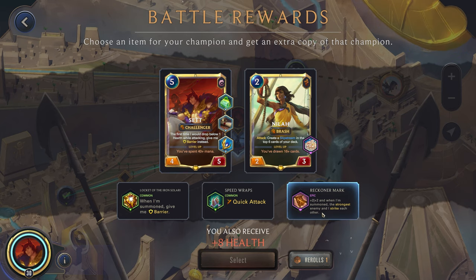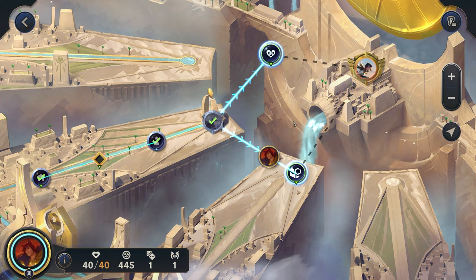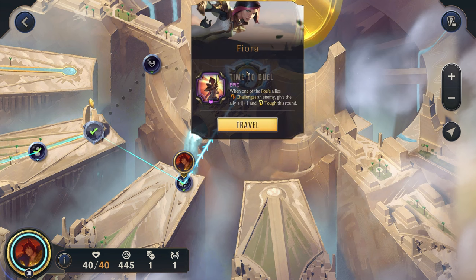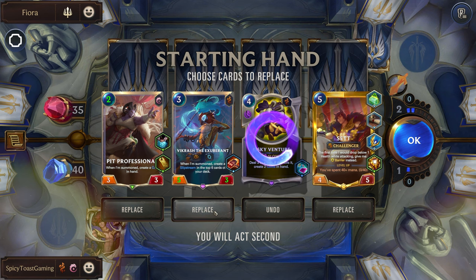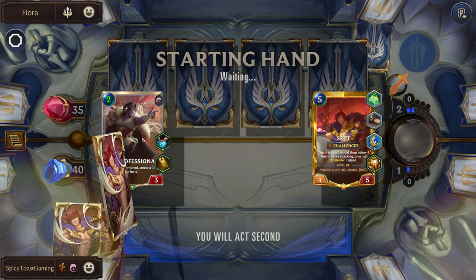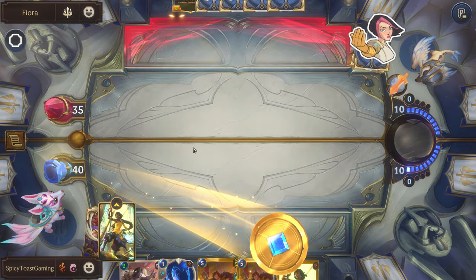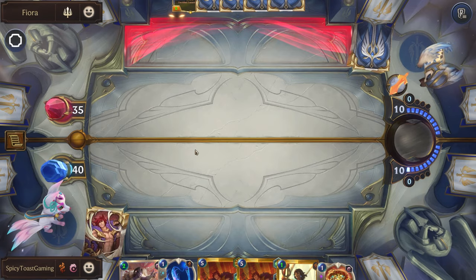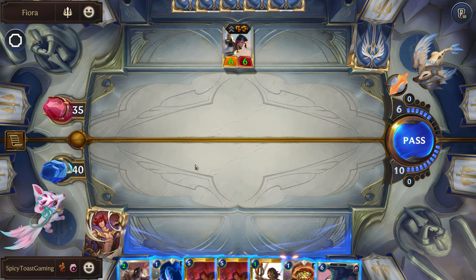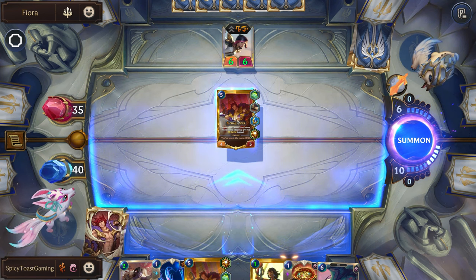Reckoner's Mark — probably not the best. Let's go for the barrier and try to grab an item chest. Yep, that'll be pretty good, getting some more of those. Fiora here — they already have her. We'll just play our Set.